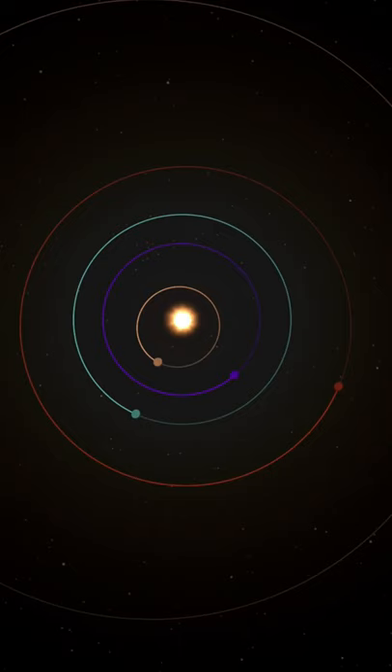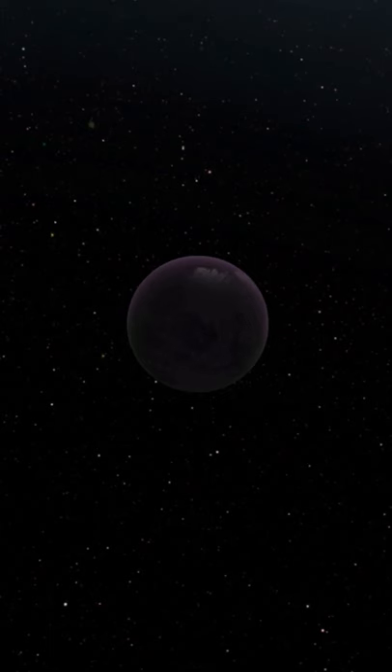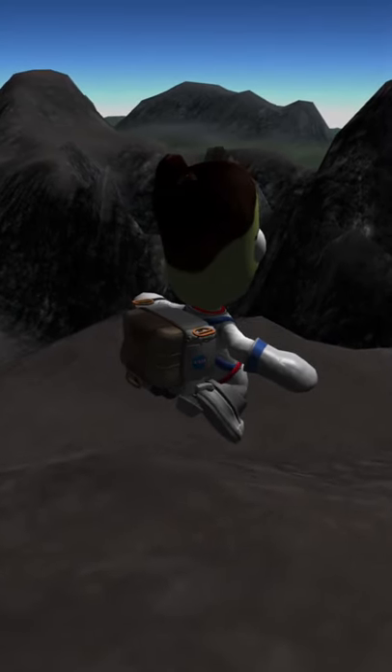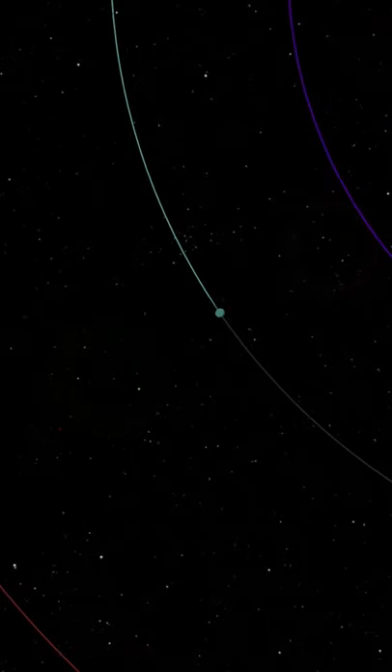This is Kerbin, and this is on its surface. It's the third planet in the Kerbal system right after Eve. It has two moons named Mun and Minmus. The gravity is 9.81 meters per second squared. It has a six-hour day and a 426-day year.